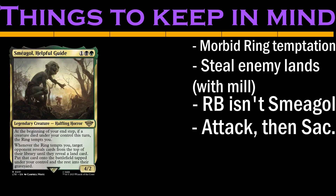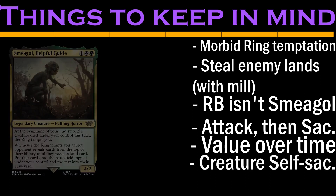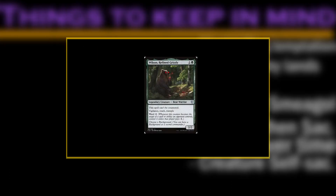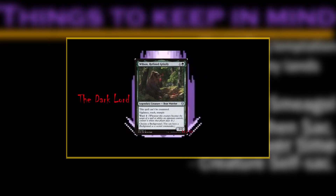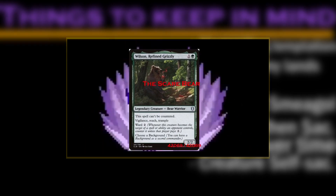Smeagol generates more value the longer he's in play. If we can, we'll want to play creatures that come with their own methods of sacrifice. Just like with Wilson, if we can get some benefit from killing them — especially in the form of other creatures — we'll be able to keep this train rolling the whole game.